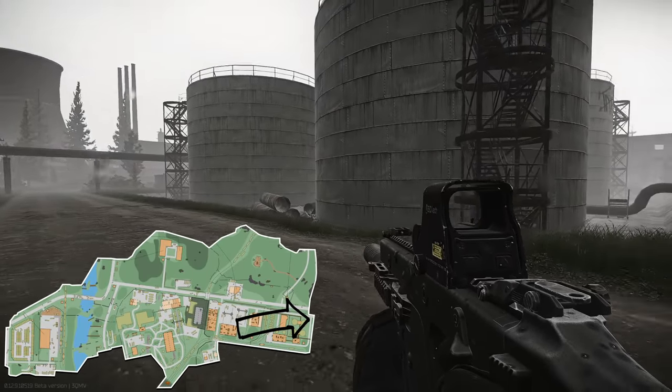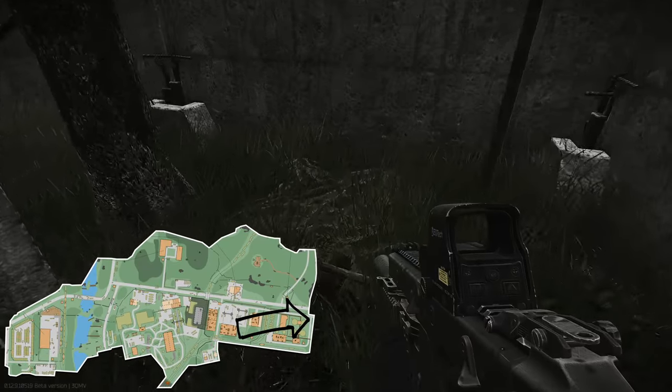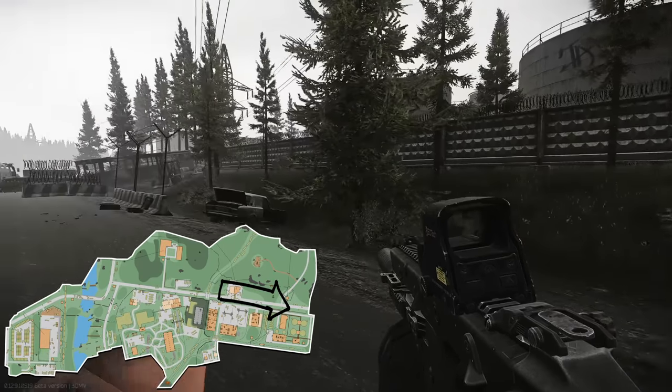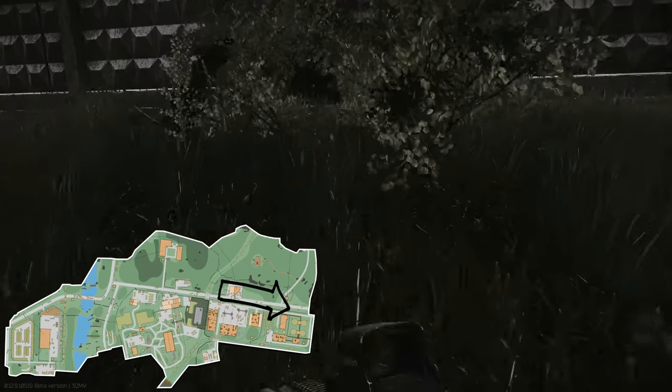Number eleven — run directly along the road from the extract into the far corner, heading towards where there are a few sniper scavs up the hill. Some people call this area Admin Gate for the scav extract, and it's located in the corner. For number twelve, go through the hole in the wall near Admin Gate and hug the wall heading towards the checkpoint.